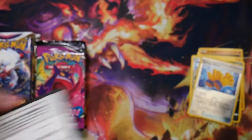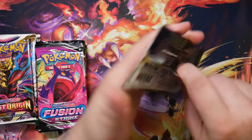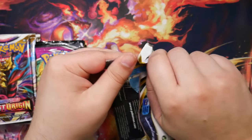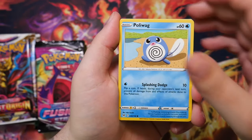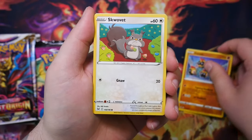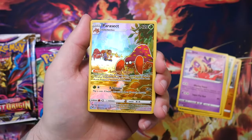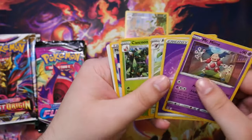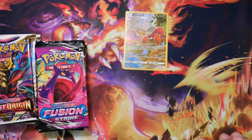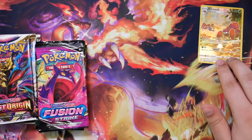Let's open a Lost Origin pack, that's got to be really fun - we do change it up a bit here and there. Any full art trainer, any full art Pokemon and I'd be very happy. I've seen people pulling the craziest stuff out of these, I've also seen people pulling nothing. Oh, here we go - we got something! We're not walking away empty-handed: a Parasect trainer gallery card, very very nice. At least we've gotten our first pull.